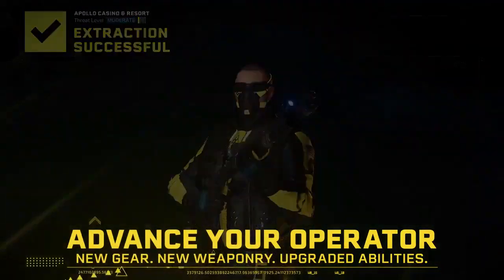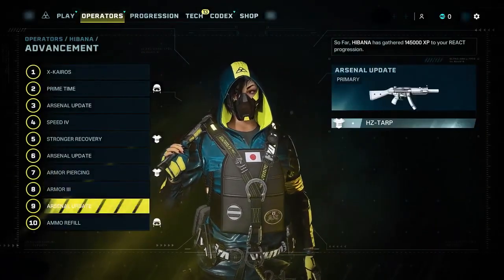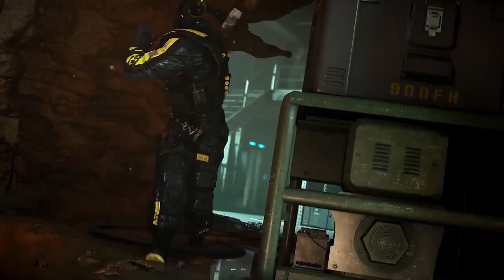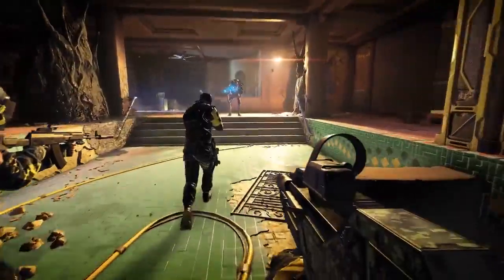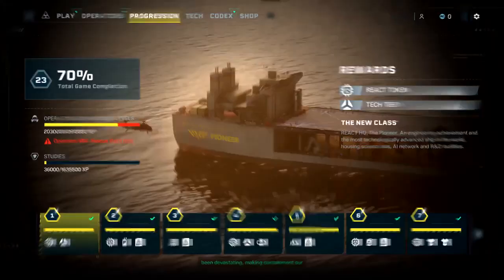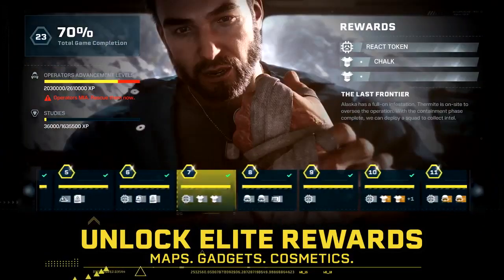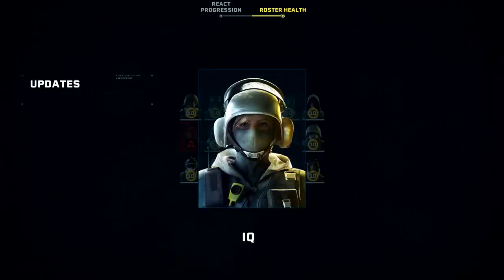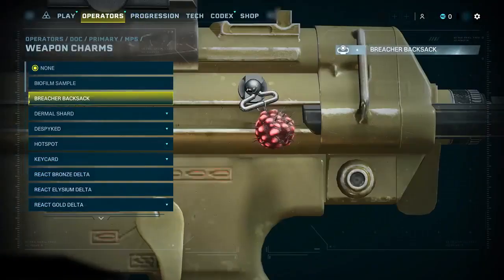Completing objectives allows you to advance your operator's gear, weaponry, and abilities in an entirely new way. Whether you're upgrading Sledge's hammer to stun tougher enemies, or leveling up Vigil to cloak your entire squad, who you choose to progress is completely in your hands. With each new milestone, you also gain access to permanent unlocks like maps, operators, gadgets, and lore, as well as higher difficulty levels and new cosmetics.